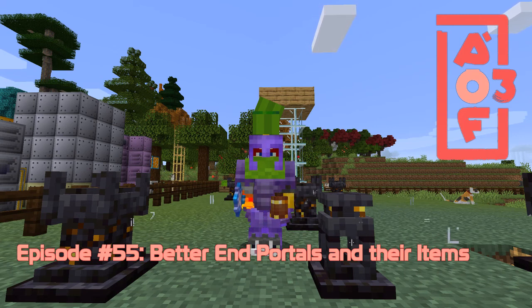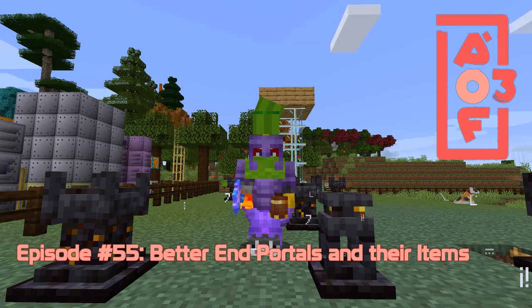Hello everybody and welcome once again to All the Fabric 3. Today we're going to carry on a little bit with conjuring and then move on to Better End. What we couldn't do last time was use the scepter — the superior conjuring scepter — to get conjunction lessons. I found out how to do that so let's look at that first.